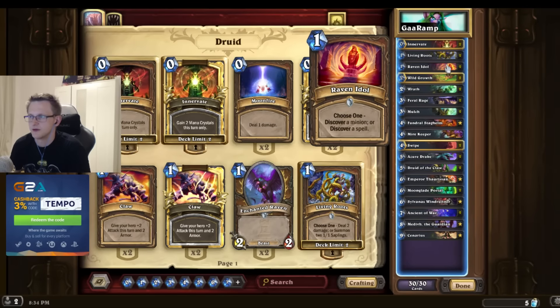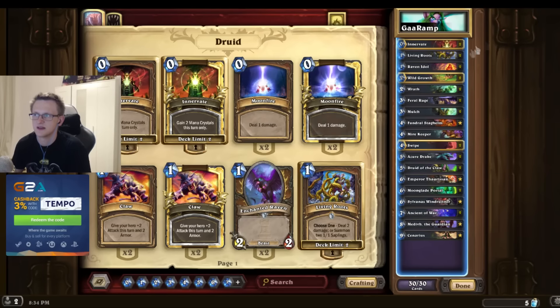Raven Idol is just one of my favorite druid cards right now. I think I would play it in all my decks - just the flexibility of it. When you need heal at a crucial point, you just go for the heal. It has a crazy combo with Thunder Bluff, so you have this insane late game potential. It gives you the opener - if you go first, you can get a ramp or just a removal card like Wrath.